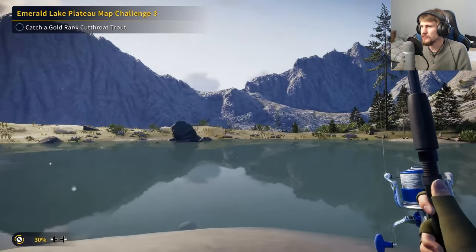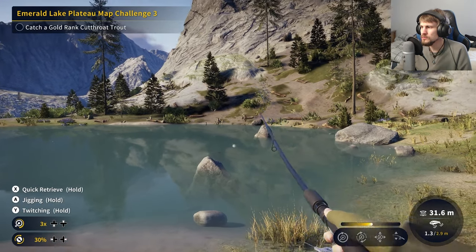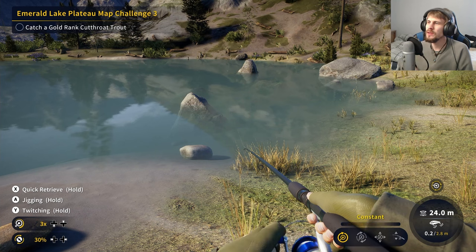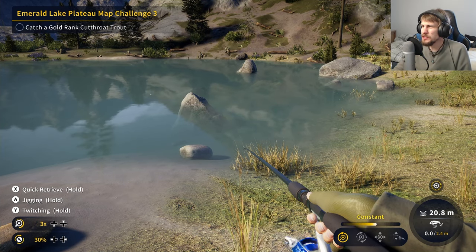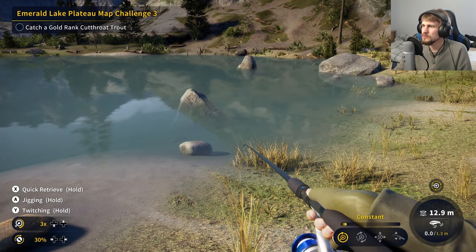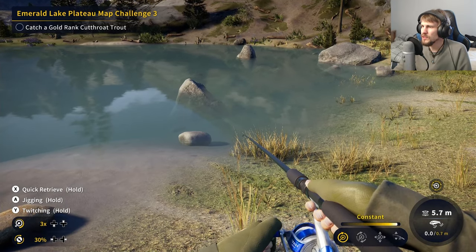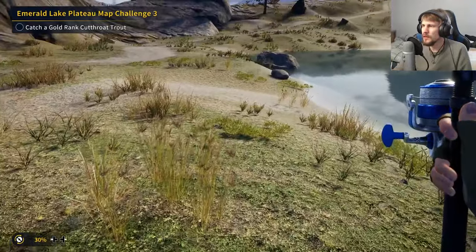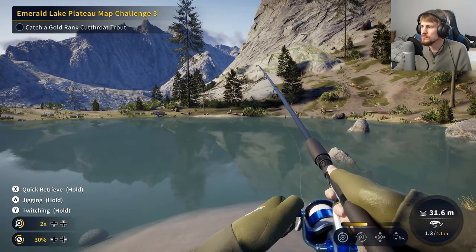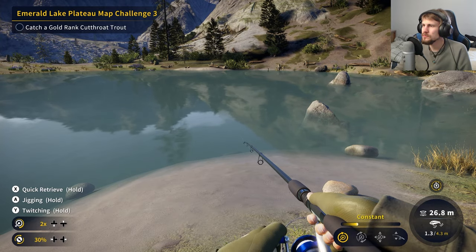Nothing there. Let me try the spinners. We'll go for a hook size 4 — maybe I'll try default retrieval speed, maybe that also plays a factor. I don't know what else I could be doing differently; it just feels like it's not getting the luck we need for whatever the specific combination is. Okay, I'm going to reduce that down to 2. Let me try that and see. Okay, there we go — we gotta be careful with it.